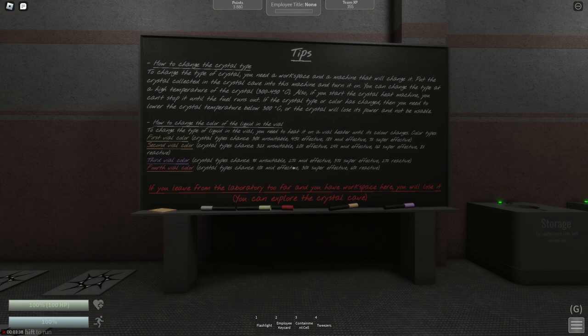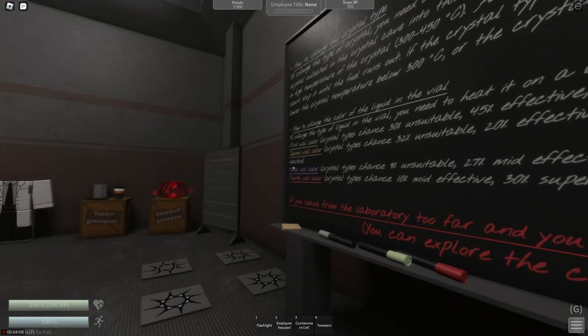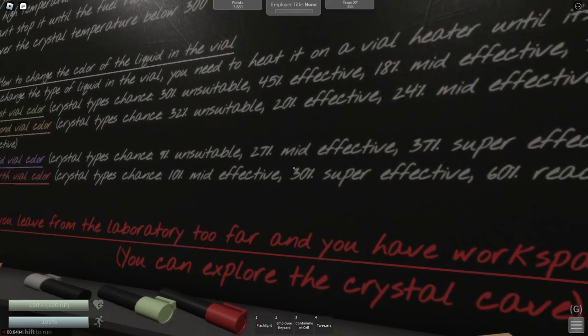How do we get the best chance of making a mid-effective crystal? We're going to need to be changing the vial color. How do we change the vial color? We use the burners, which are these right here. When you're using the burners, you're going to want to get to the third vial color, which is purple, to get the best chance of a mid-effective crystal — 27%.